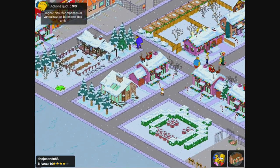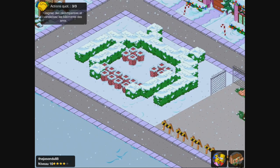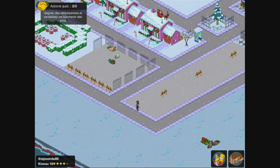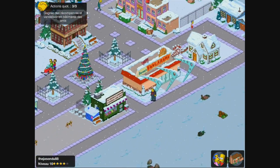Je vais aller présenter ta petite ville. Belle petite ville aussi, pour un niveau 16 qui progresse. Le petit personnage qu'il a réalisé avec les poubelles et les haies, ça peut être sympa aussi de faire ça.